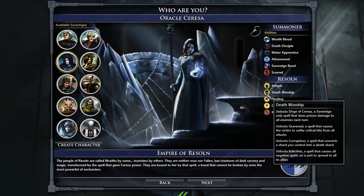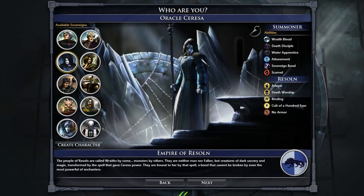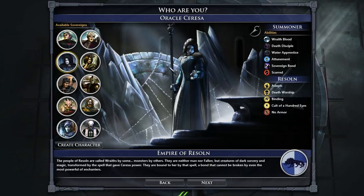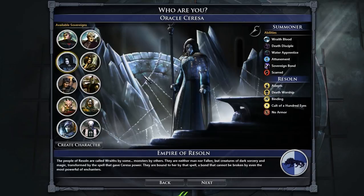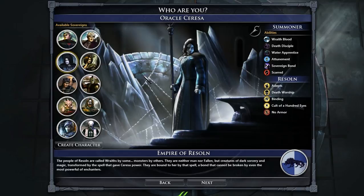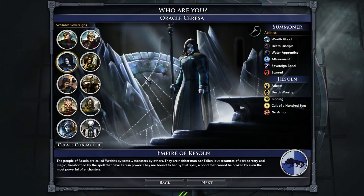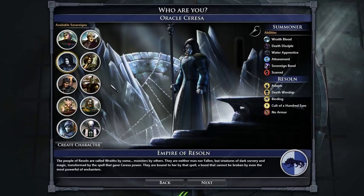These guys are basically the mage class; they're also one of the relatively rare dark elemental factions. The elements are earth, wind, water, fire — and then there is light and dark. Most people use light; a couple factions use dark. In the world you'll see these little sweet spots — I think the term is a shard — where you can channel fire energy, wind energy, things like that. The light and dark ones are shared: if you're a dark faction it becomes dark, and if you're a light faction it becomes light.